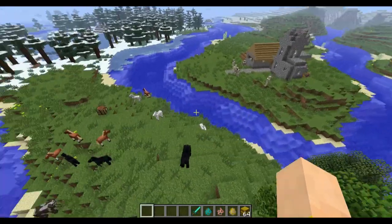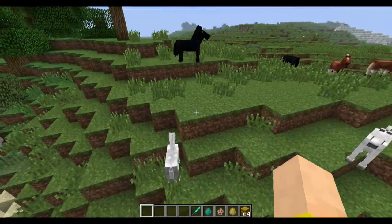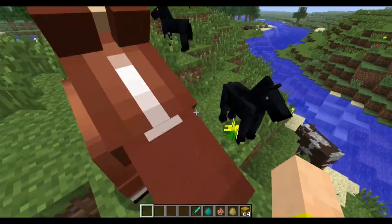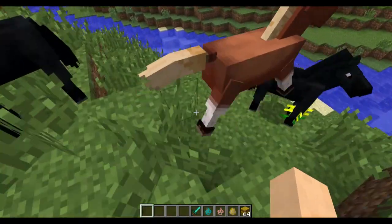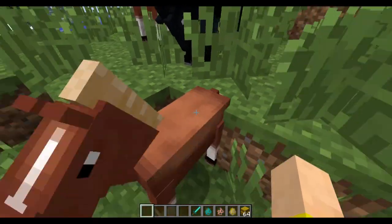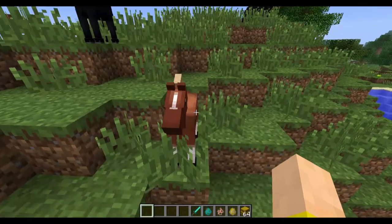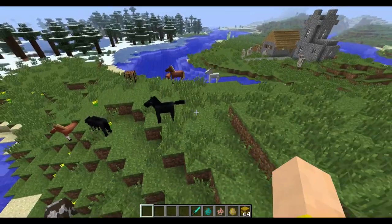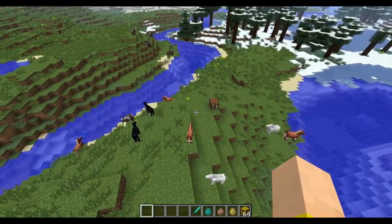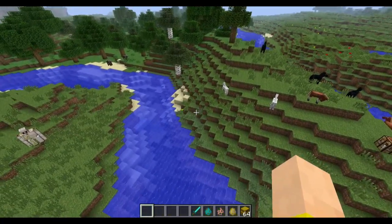The first fix: we've got a few baby horses, some foals hanging around. They can no longer be pushed into blocks and suffocated. They have more of a solid model where they won't go into blocks and suffocate, which is awesome. So don't worry about your horses and your baby horses suffocating — they should be okay now.